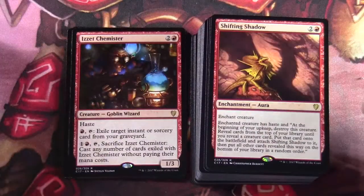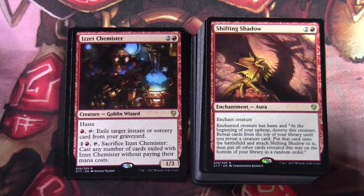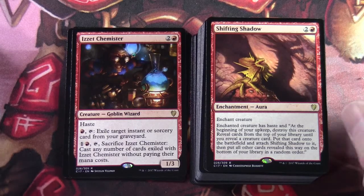Shifting Shadow — two and a red, enchantment aura, enchant creature. Enchanted creature has haste and at the beginning of your upkeep, destroy that creature. Reveal cards from the top of your library until you reveal a creature card, put that card onto the battlefield and attach Shifting Shadow to it, then put all other cards revealed this way on the bottom of your library in a random order.